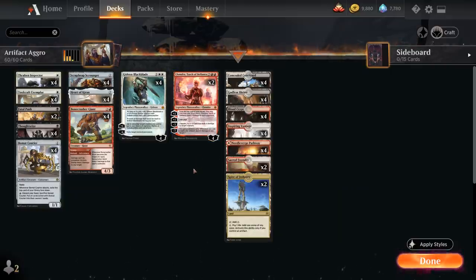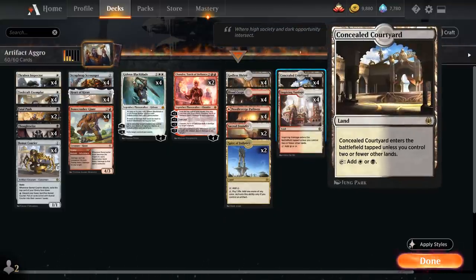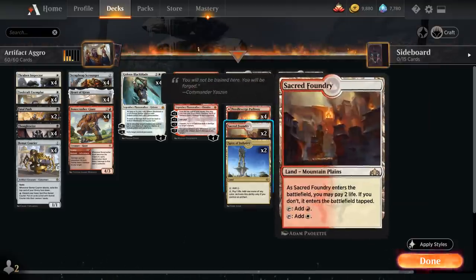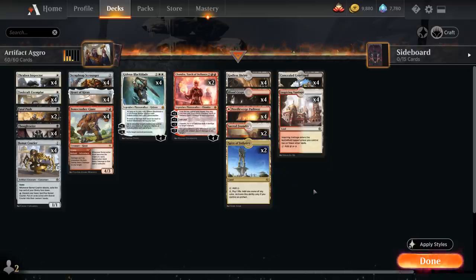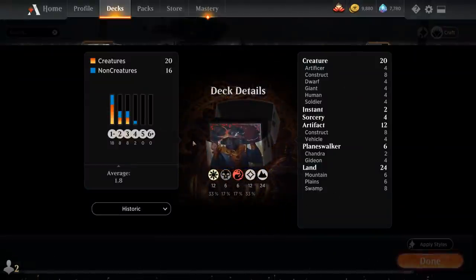Going over the mana base, we've got access to all eight fast lands: four copies of Concealed Courtyard and four copies of Inspiring Vantage. Then ten shock lands with four Godless Shrine, four Bloodcrypt, and two Sacred Foundry. Four copies of the Red-White Pathway and two copies of Spire of Industry round out the mana base. No basic lands, so we're a bit soft to cards like Field of Ruin, but those decks are typically going to be worried about dealing with our threats. Now let's jump into some games.